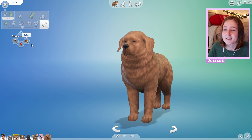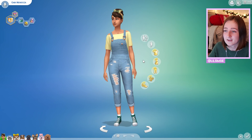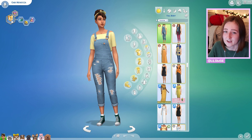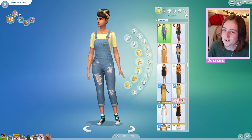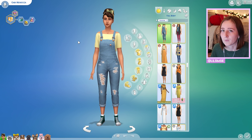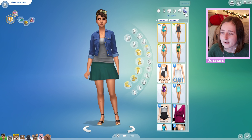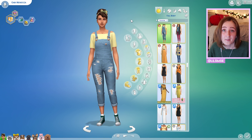My sim's name is Gabby Mendoza. The traits aren't all required except for one — she has to be a dog lover. She has the new dog lover aspiration. She also loves the outdoors and is a loner, which are recommended for the challenge to make things easier. I didn't use any CC except for her makeup and her freckles. I'll put her on the gallery so you can download her.